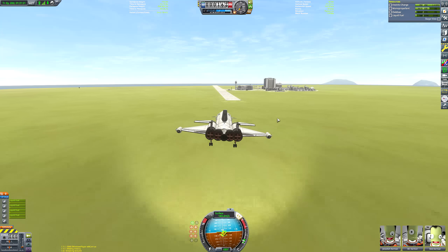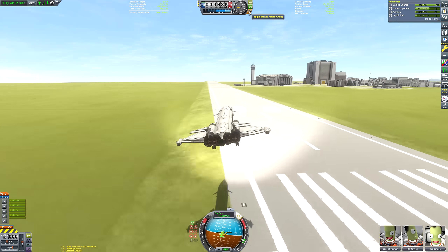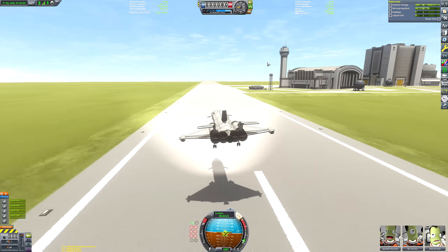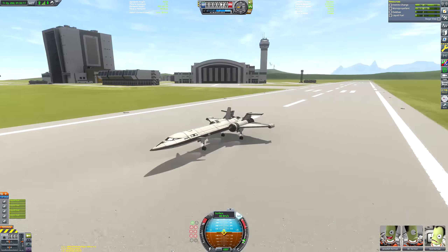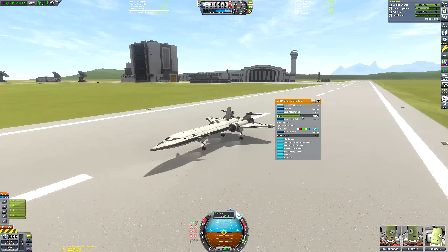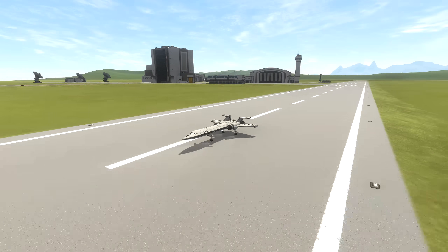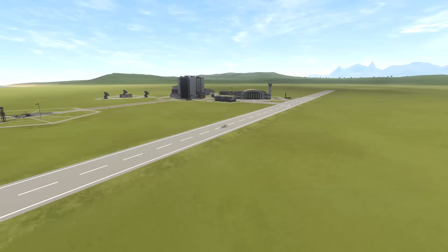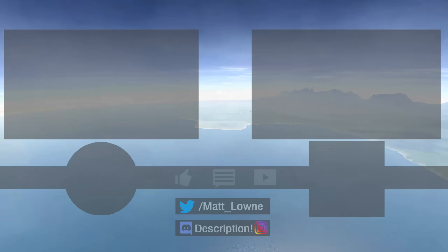I tried to deploy the landing gear but the front gear didn't deploy because it's attached to a cargo bay, which means the cargo bay doors have to be open. I feel like it's clearly not clipped inside the cargo bay — can there not be an advanced tweakable to disable the need for it to be outside a cargo bay for it to deploy? Maybe it already is. I'll probably just keep complaining about stuff I don't even need to complain about.